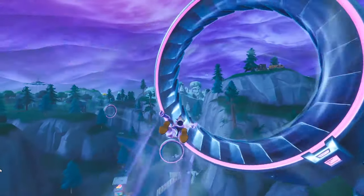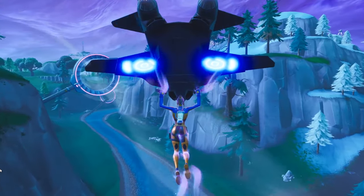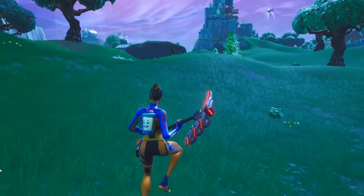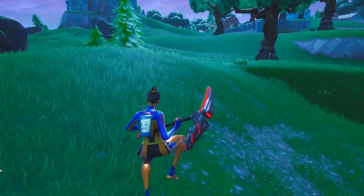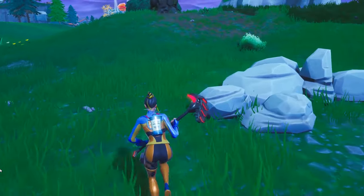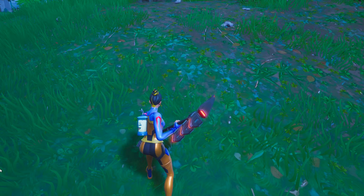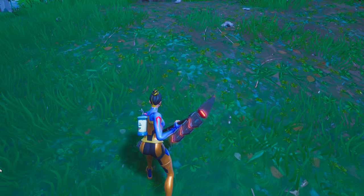And now for the Rex mask — for the Rex outfit — yeah, the Rex mask is in the ground and it's also green so I think it's going to be hard to find. You can find it around here, so it's okay. And it's going to be here — yeah, here, you can hear I'm collecting something right here. There is the mask location, remember that okay guys.